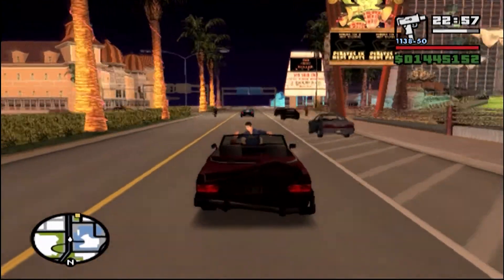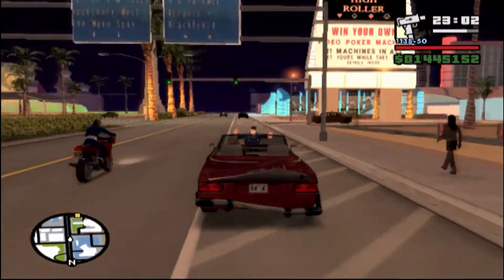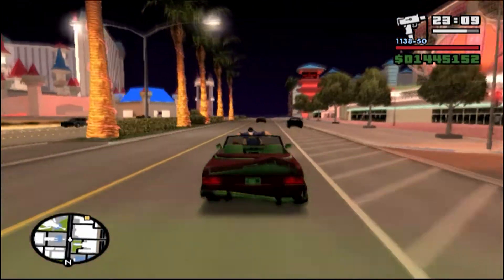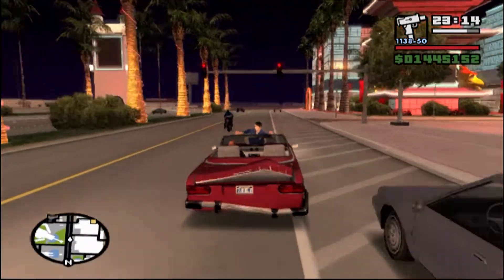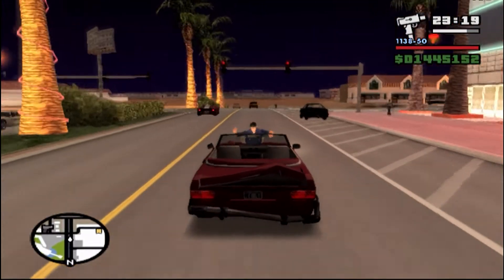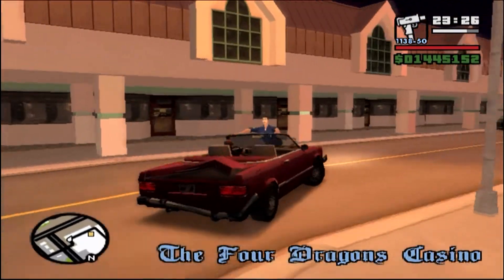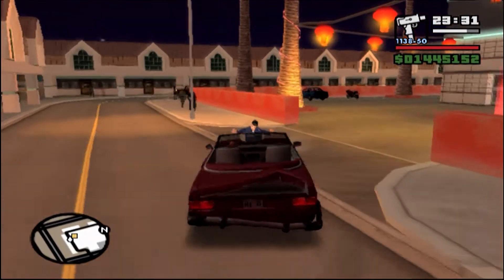Now we just get this idiot back to the casino and figure out our next move. Probably clean up all the mess off the car. We presumably are not supposed to kill him even after getting the information, so we want to be a little bit careful driving back.